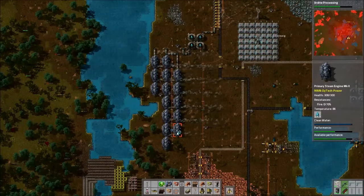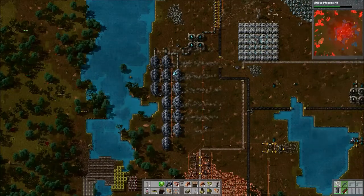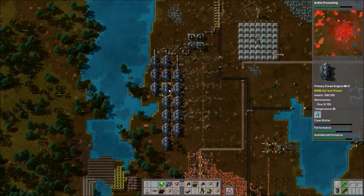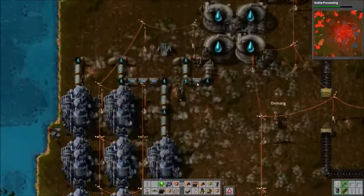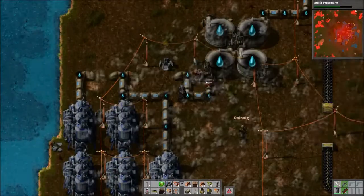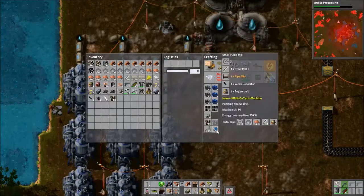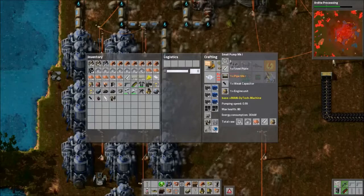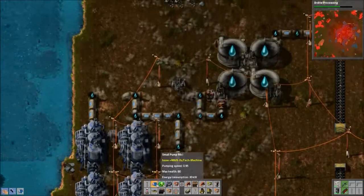We might need more small pumps because these engines near the back — the water fluctuates a lot. I don't even know if more small pumps would help. We could probably go for the next level pump if we need to. Do we have them? No, not yet. But I also think we should add another row of boilers. I'm going to add some more small pumps as well — maybe that'll help.